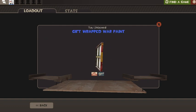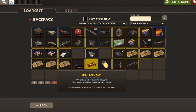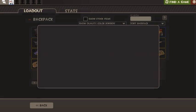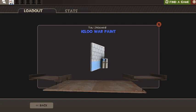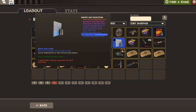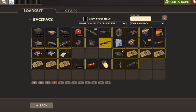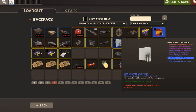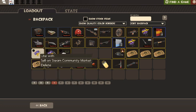Gift wrapped war paint — what quality is it? Factory new, all right. I'm gonna unbox the other one now. Igloo war paint, what's the quality on it? Field tested, yeah. I don't have much to say about these — factory new is pretty good, field tested isn't god awful. Now let's do these.